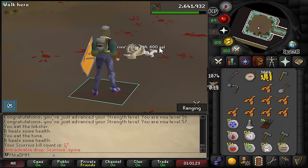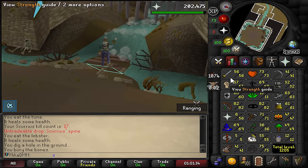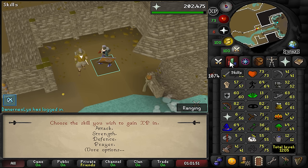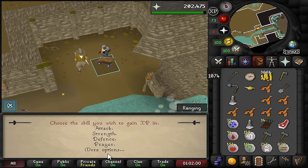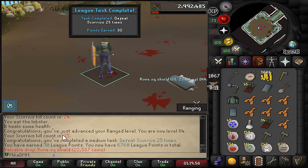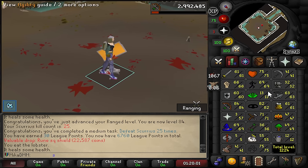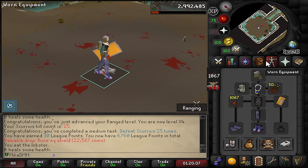I want to kill a few more until I get the Scurius spine and then put it on attack XP, then we're dipping from here. 17 KC in, we got another Scurius spine. Throughout just doing all these kills, I went from 30 strength to 57 - that is really good. Wait, I can put this on prayer - 120k prayer XP. But I don't really care about prayer, so I'm putting it on attack. We got it to 61 and can equip our dragon items now. I'm going to finish 25 kills before we move on. We killed 25 Scurius for 30 points only, but the best part is we got decent money. 60 defense, 61 attack, 66 strength - that is really good.